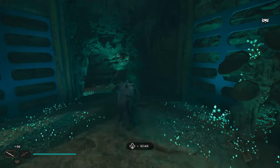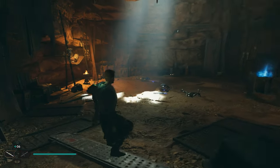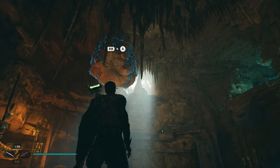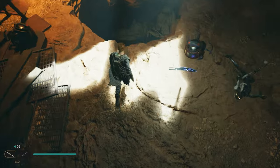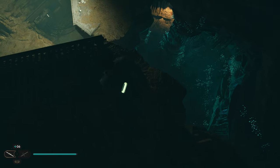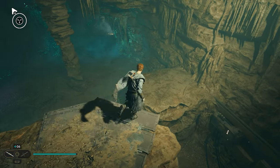Once you make it to this bridge we're going to continue down this path, and when you enter this room you're going to have a lot of enemies that you need to take out. After clearing the enemies, the next step is to look up and use force slam, which is going to create another hole so we can drop down onto this platform. We'll work our way down across the platforms below.